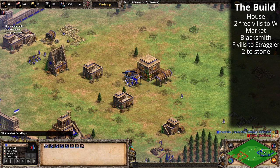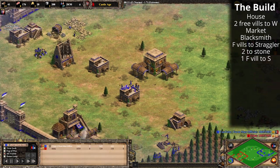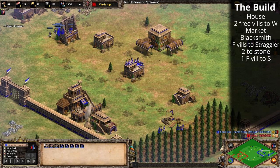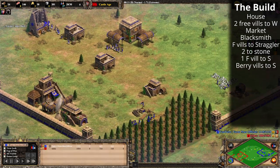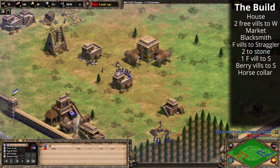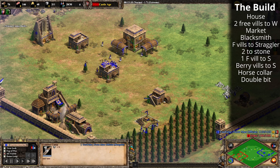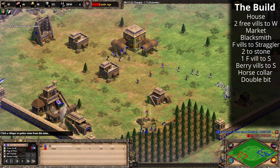We had nine villagers on food here — you can only see eight because we took one to go to stone from underneath the town center. Once we've clicked up Castle Age, the berry villagers will also go to stone. From here we prioritize getting Horse Collar and Double Bit Axe. Horse Collar is now queued up, which needs a little more wood, and then we'll get Double Bit Axe as well — looking very nice, getting lots of stone for the castle.